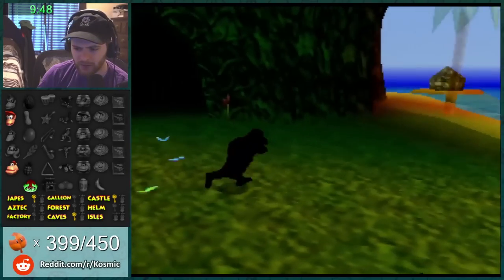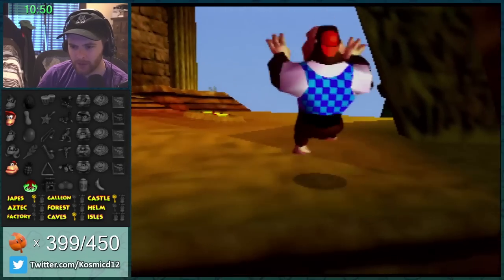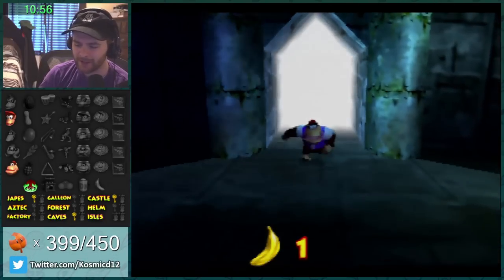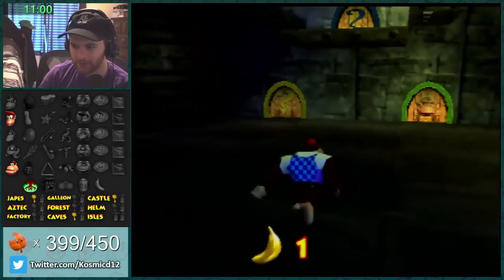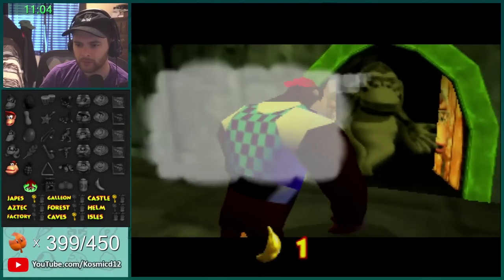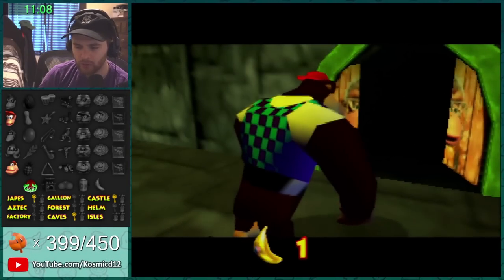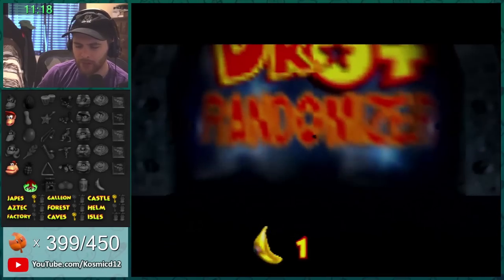Is there ever a spider of this size actually in the game? Okay, here we go. Let's see what the second level is — if it's Aztec... well the lobby is clearly different at least. Tell me something, Wrinkly. Mini monkey can be purchased from Funky in Galleon, cool. Take me to Fungi Forest!